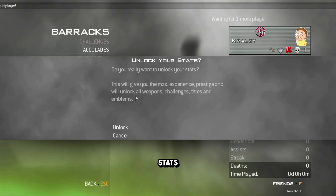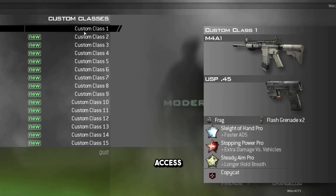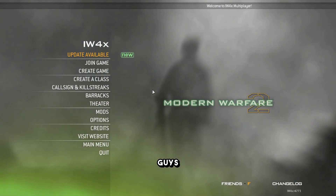If you want to unlock everything, go to Barracks, then Unlock Stats, and click Unlock. As you can see, it pretty much unlocks the entire game for you, so now you have access to all the classes.